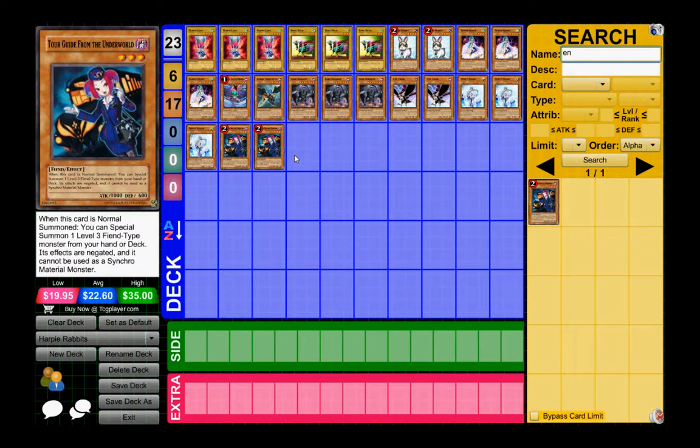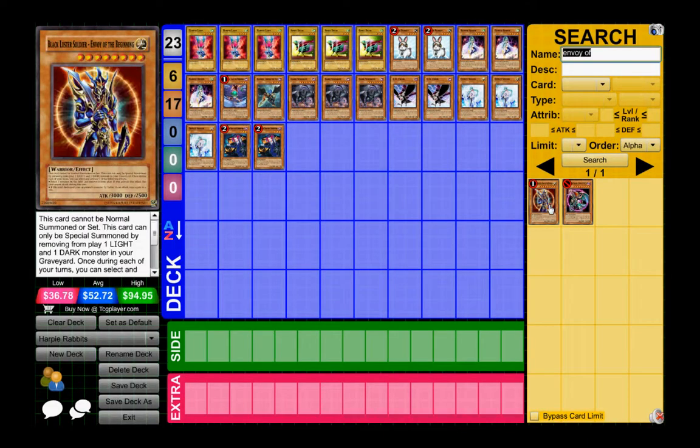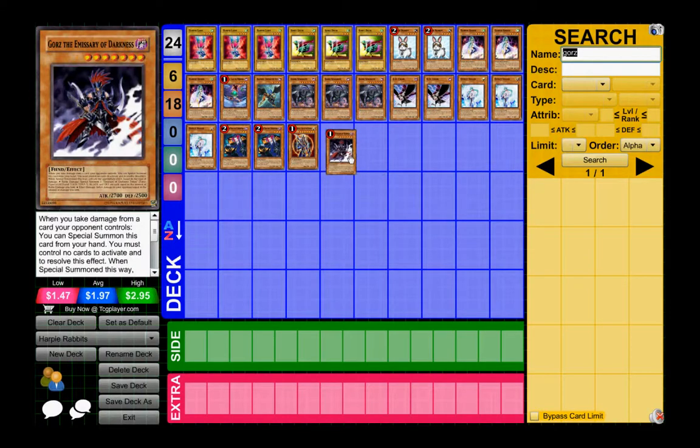Since I'm running Effect Veilers and Dark targets I also run one BLS. I'm also running Gorz — even though I have a field card, Gorz does come up a lot lately. People do try to get rid of Harpy's Hunting Ground so I can't pop back row that easily. You can also trade Gorz out for a Chaos Sorcerer if you prefer — it's just a personal preference to have either one.